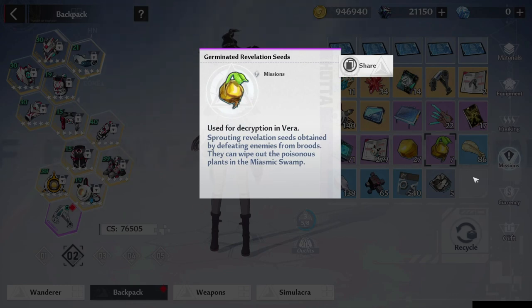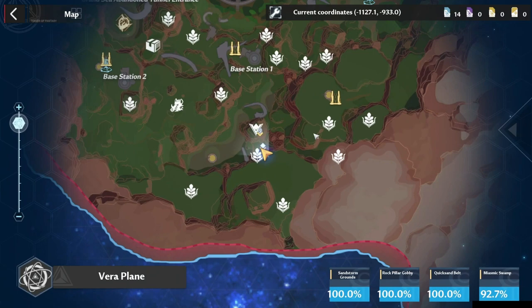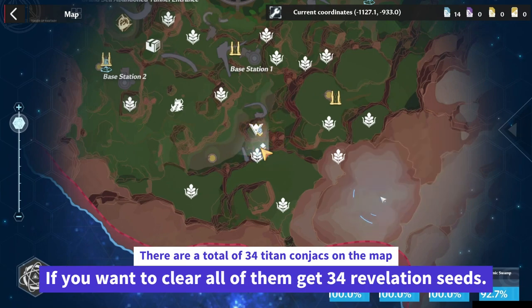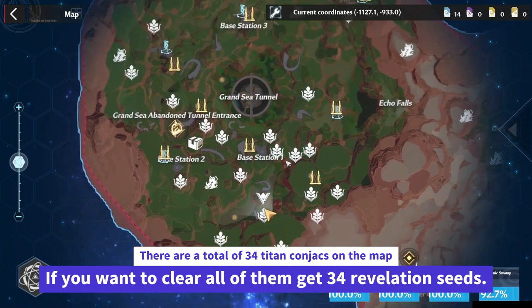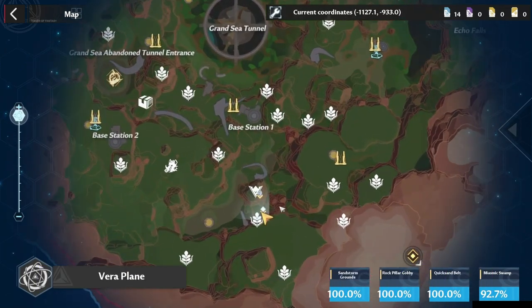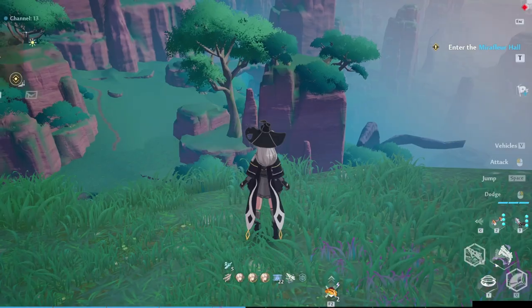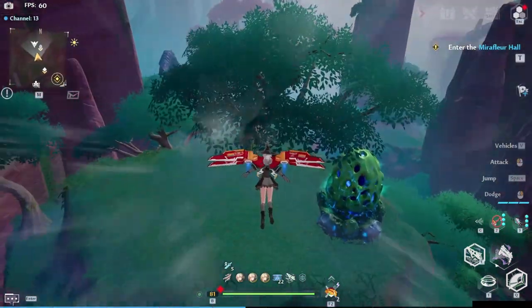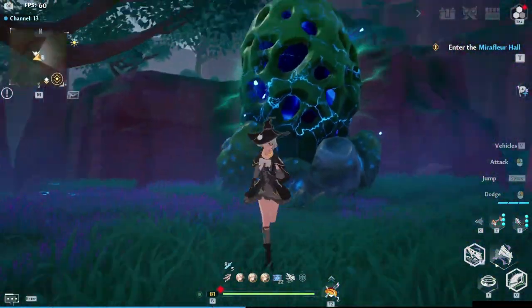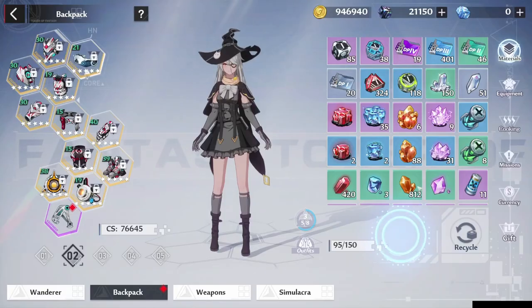Once you've gathered enough revelation seeds, it's time to proceed to the farm site of our germinated seeds. Stock up on oars depending on which elite mob you'd like to continuously summon.